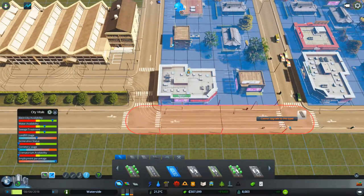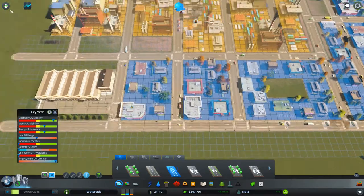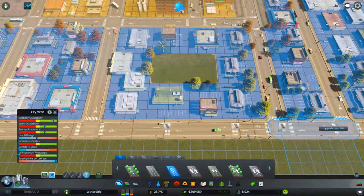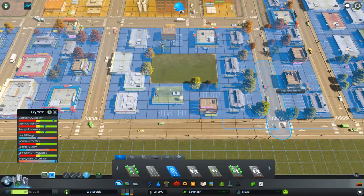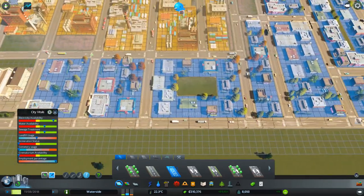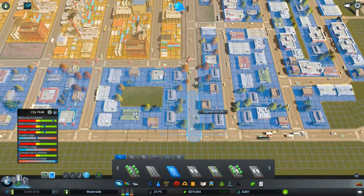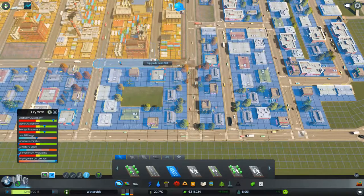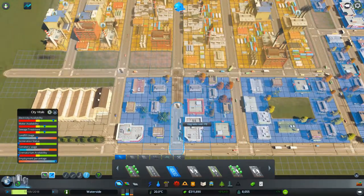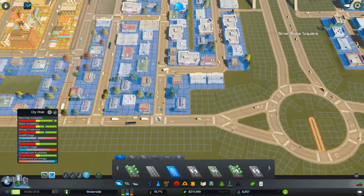We're going to start laying out the main tram route. You've got to be aware that the tram station comes out like this. Trams cannot do U-turns, so you've got to come out this way and create a loop. The trams can go in and out of that station so you don't need to loop around the station itself. I'm just going to come up this way and lay out a path.